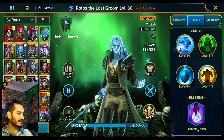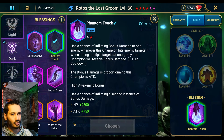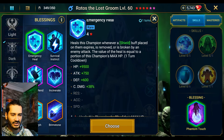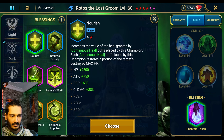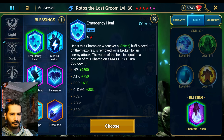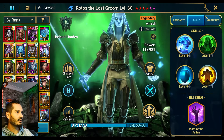His 4-star Blessing is Phantom Touch. To be honest, that's not a good Blessing for Rotos — I used that back in the day. But Ward of the Felon can also be nice. Maybe I should change it to Ward of the Felon. Yeah, let's go Ward of the Felon for Rotos. It's better Arena-wise, not for this content, but Arena-wise.